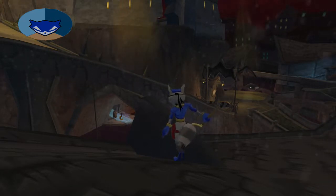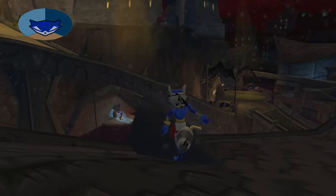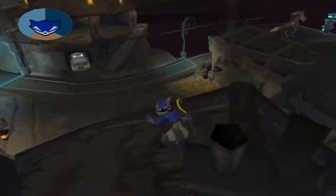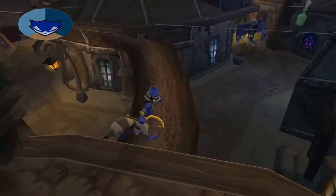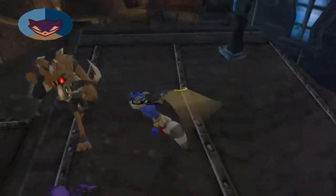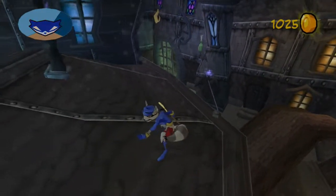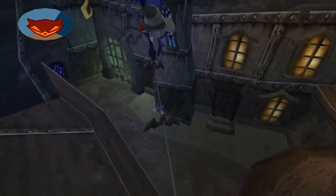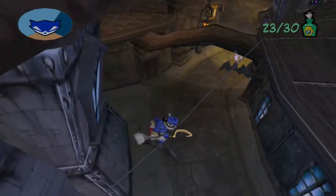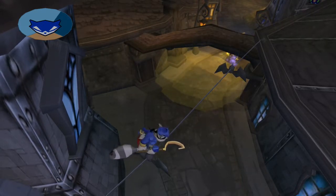Go back across the wire with the bat-shaped spire on it and go to your left along the edge of the rooftop. You will see a skinny ledge to go over to the next rooftop on your left. I see the skinny ledge. Once you're on that rooftop, look to your right and use your spire jump on those bat-shaped spires hanging from the wire to get the 23rd clue bottle.